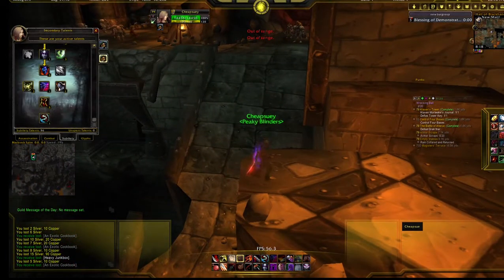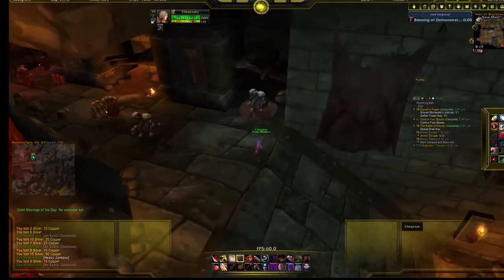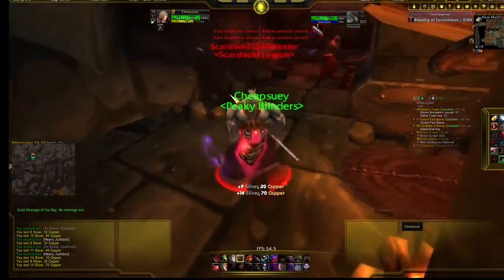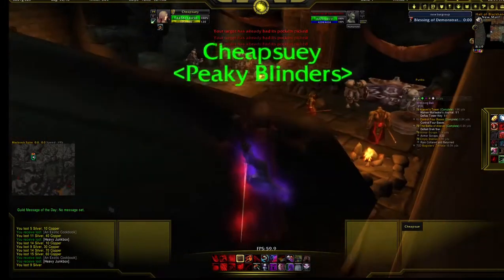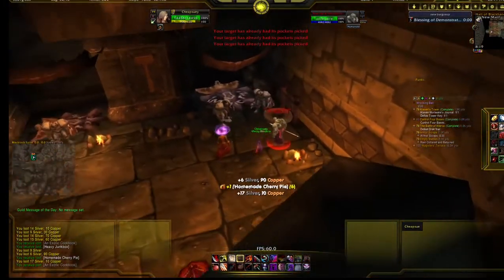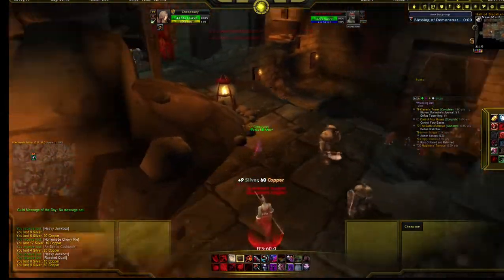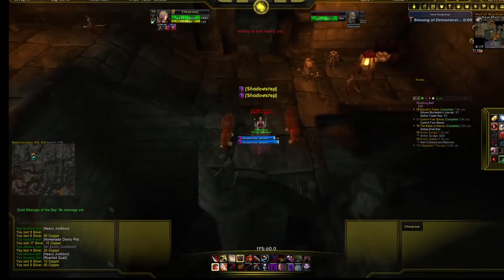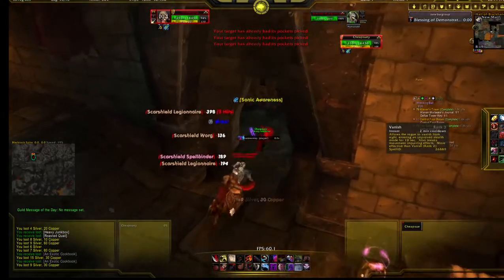I also use sub spec obviously for Shadow Step. Shadow Step comes in handy during this grind. After you pickpocket the mobs up here you have to go back down, and this is where Shadow Step is really useful — you target a guy down there and Shadow Step to him. Sometimes they see you so you have to Vanish.